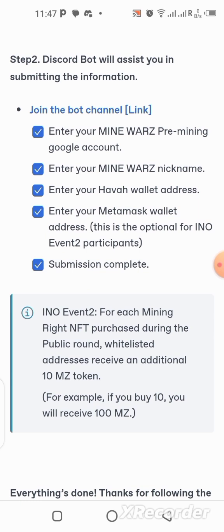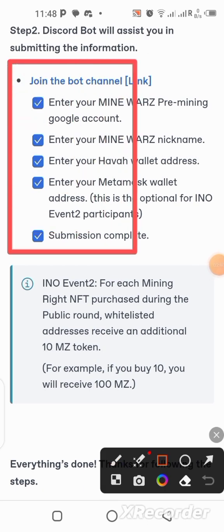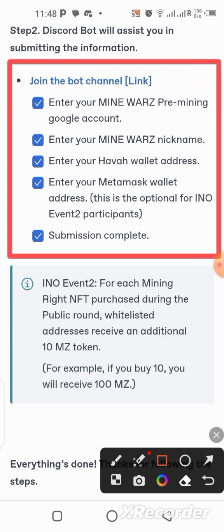On the Discord server, there are things you need to do. You need to enter your account details — your nickname, which is your username — and also your Hover wallet address and your MetaMask wallet address. You submit both of them and that's all you need to do. I'm going to show you how to get the Hover wallet installed on your phone and how to copy your MetaMask wallet address.